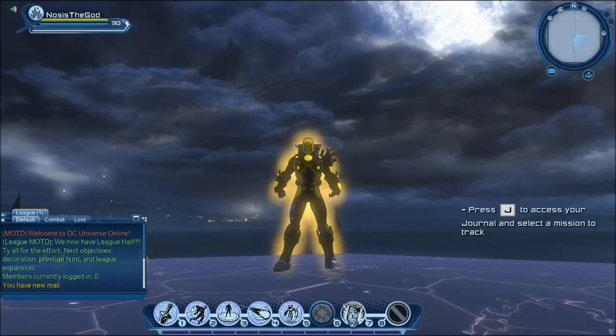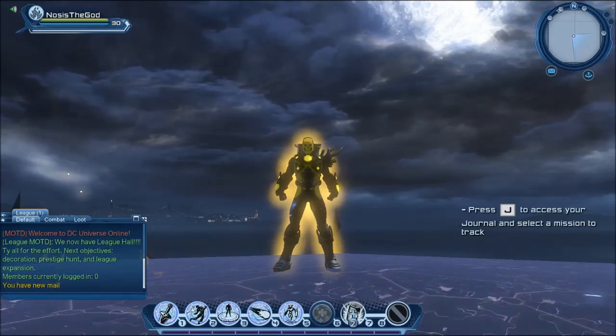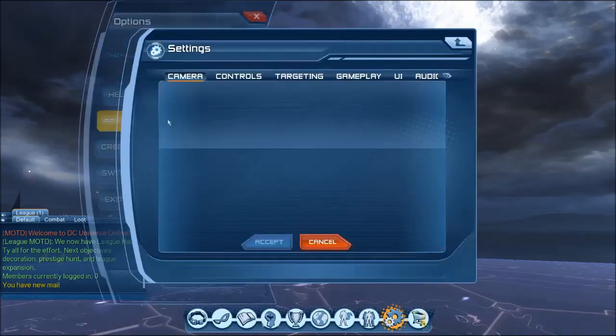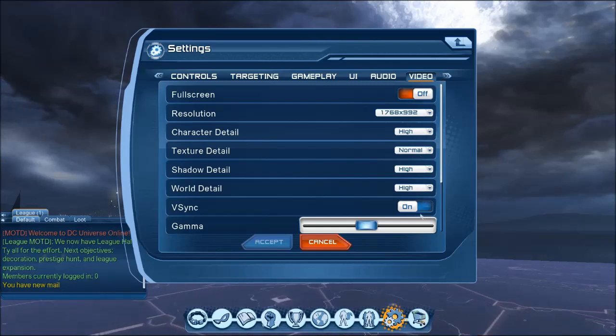I'm running a GTX 660, so not the most powerful graphics card, but it can boost past 60 frames per second. And I'm going to show you guys how to do that right now. So if you go into Settings here and then scroll over to Video, then all the way down, you see V-Sync.